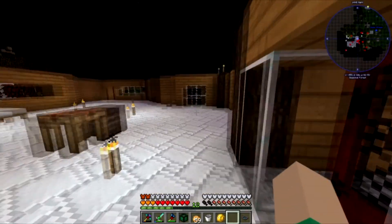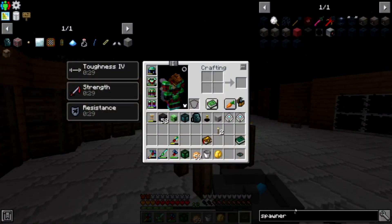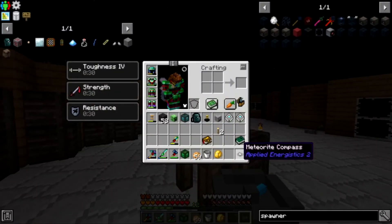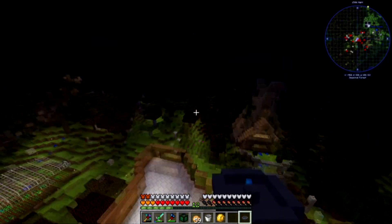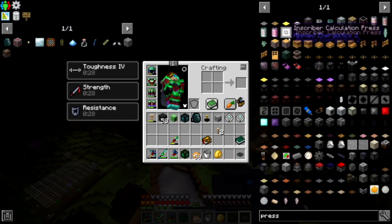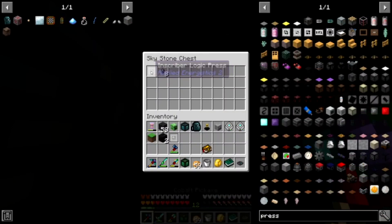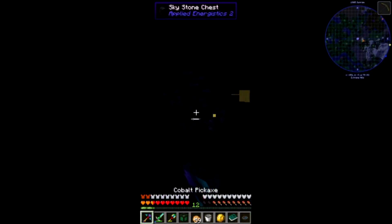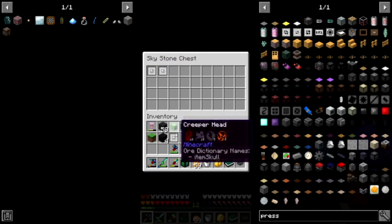This episode we are going to start with Applied Energistics 2 — AE networks, whatever you want to call it. I went ahead and made a meteorite compass, pretty cheap to make, and this will point you towards a meteorite. We're gonna go get all four of the presses — there's the four of them, one two three and four. You find at least one per meteorite. Here's number one — we got the logic press, and number two. You can find more than one — look at that, logic, calculation, and silicon.